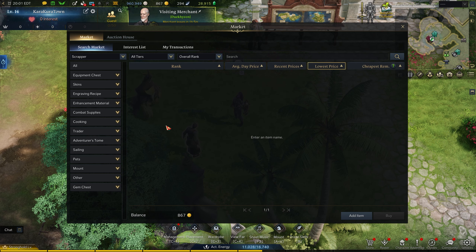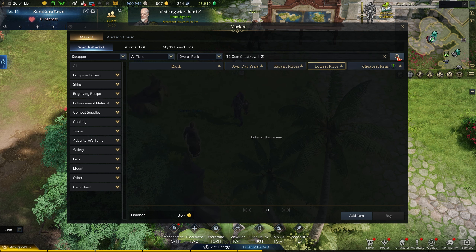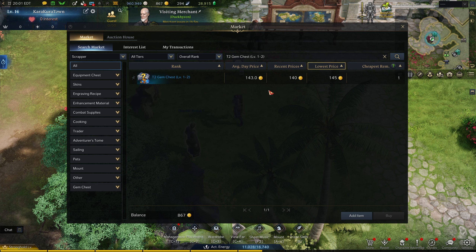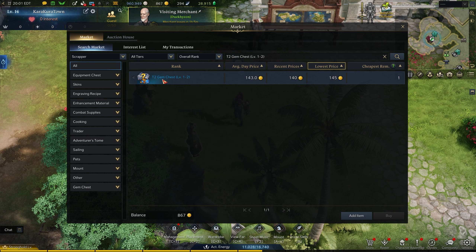Before I bought it, I went over to the auction house and checked for the same thing — gem chest level 1 through 2. I searched it up and wow, they're going for more now. Earlier I saw the recent price when I sold them yesterday was 120, and the lowest price was like 90 or something.